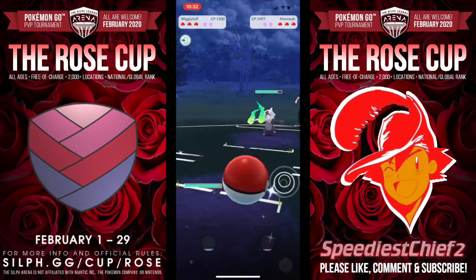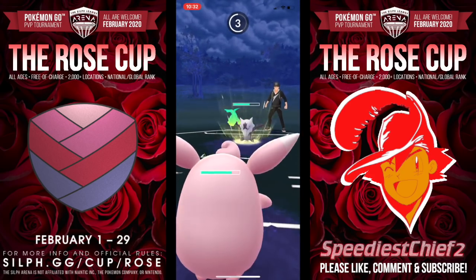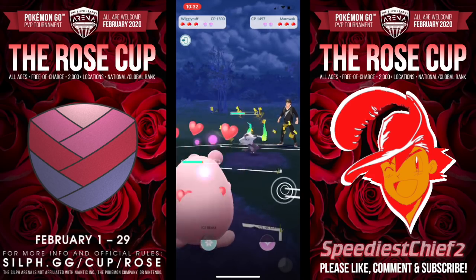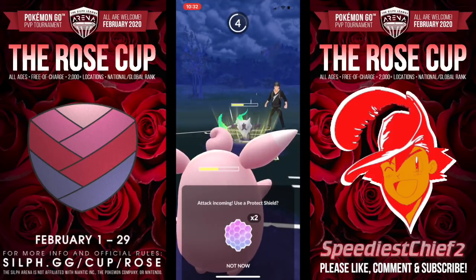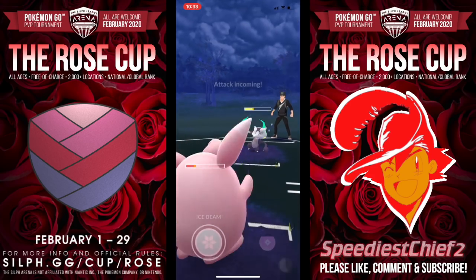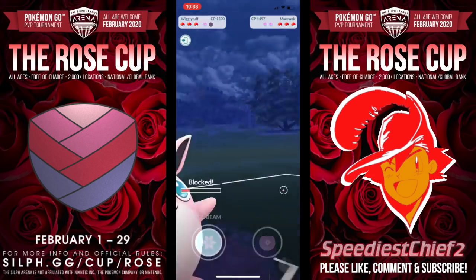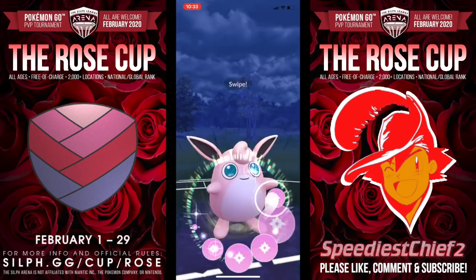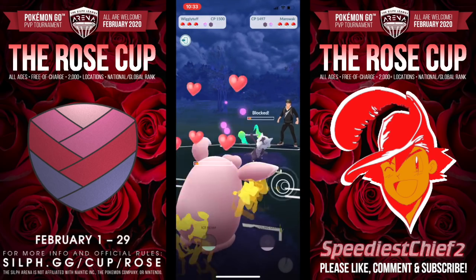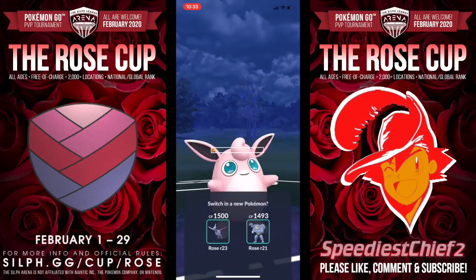Here we see Skarmory going up against Alolan Marowak. Tons of fun meta picks in this video. You definitely want to stay until the end because we use everything at our disposal — our entire Rose Cup arsenal is on the table. We see our Wigglytuff going up against Alolan Marowak here. Bone Club is chipping us down but not doing a lot of damage. I think Shadow Ball might do a little bit more, but it is not as energy efficient. Wigglytuff is a Normal-Fairy, so it is going to resist that Shadow Ball just a bit due to the Normal typing. We're going to try to charm down this Marowak, but he gets to one more Bone Club. That's okay with us — he's going to spend his energy there.